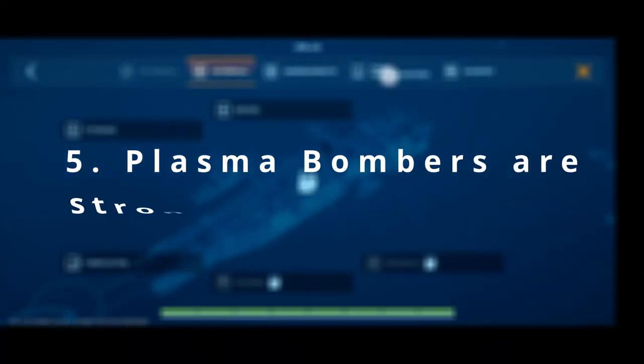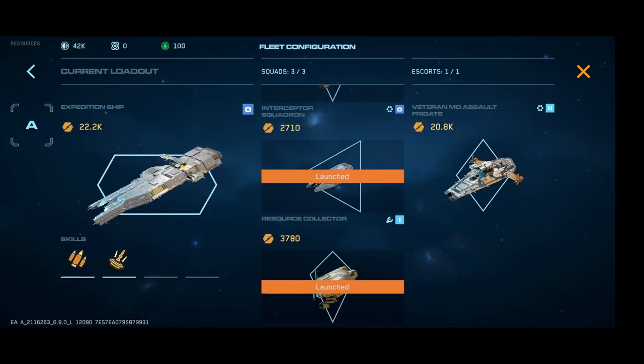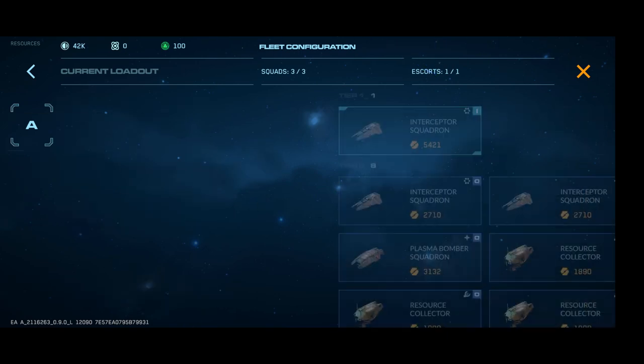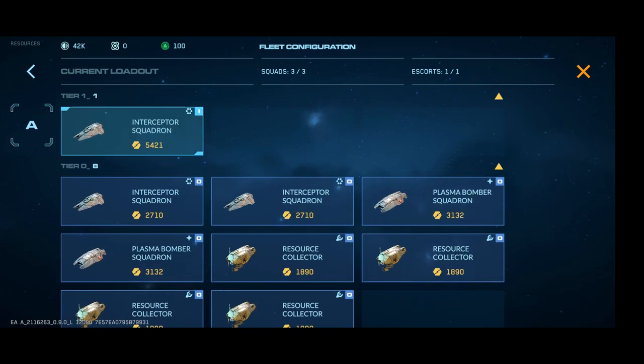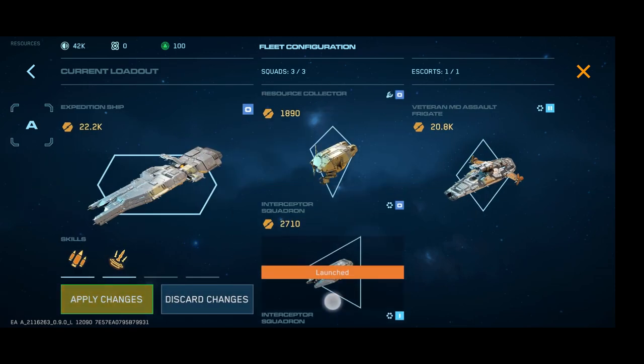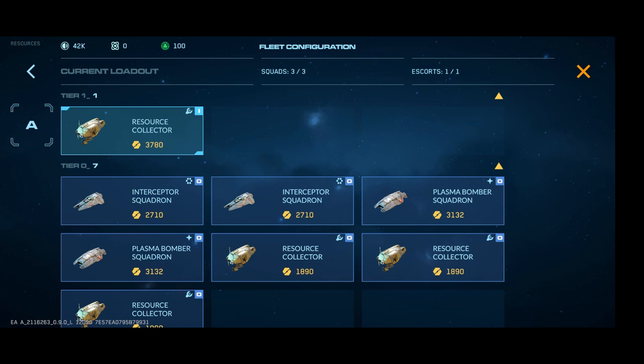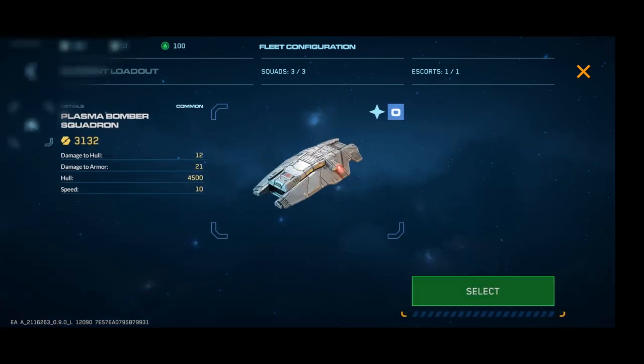Number 5: Bombers have much higher damage versus armor than interceptors. Interceptors have much higher damage versus the hull. So for any ship with armor, like a frigate or a command ship, it might be a good idea to bring some bombers to work on the armor whilst you're dealing with enemy strike craft using your interceptors and corvettes and other ships in the other slots.